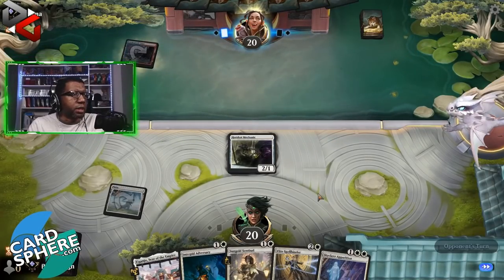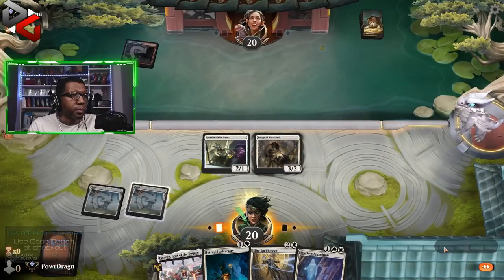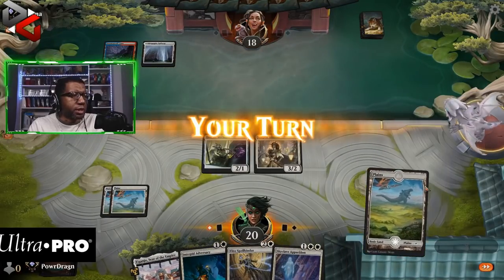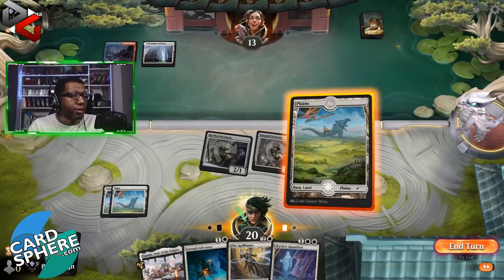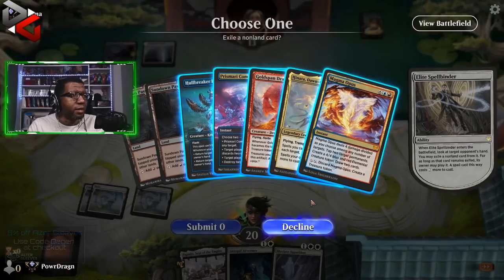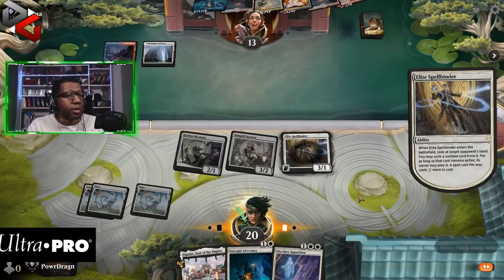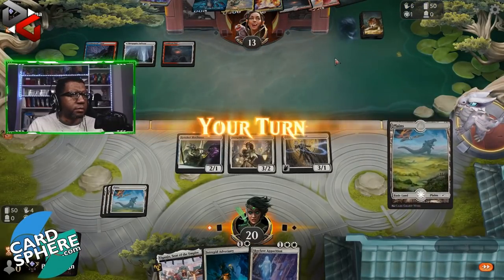Next turn we're going to attack first. The opponent doesn't even have anything there — no counter either. What is this hand? You can't cast anything else; you could cycle that to get to four mana. And they didn't even cycle that. Weird. That's going to cost four, five mana.